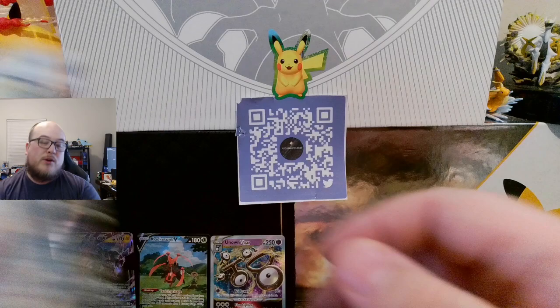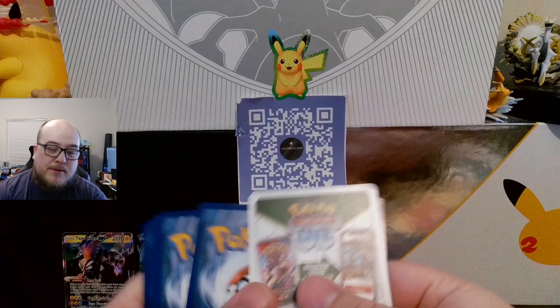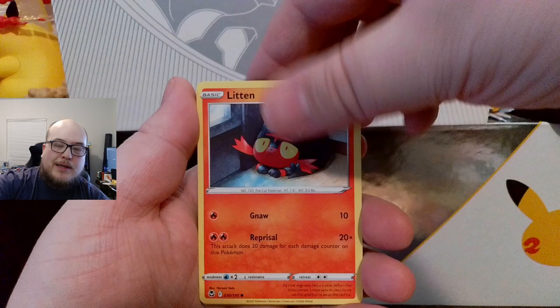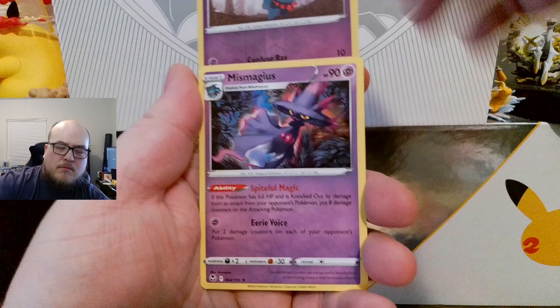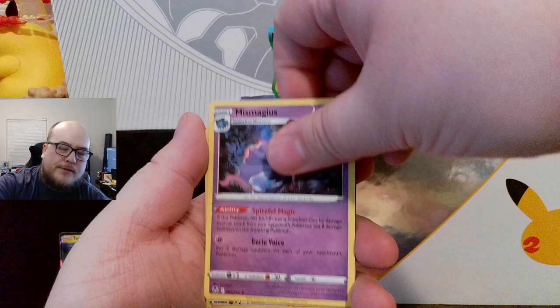Alright, I need three more hits and I've got three more packs left. All you had to do was give me the Lugia alt art card — if you'd given me that, you wouldn't have had to give me five. Energy, Raichu, Ferrothorn, Toxicroak, Smeargle, Litten, Petilil, Clefairy, Ferroseed, Misdreavus — reverse and a Misdrevious. That's the second time! How do we not have the alt art card for Lugia? Darn.